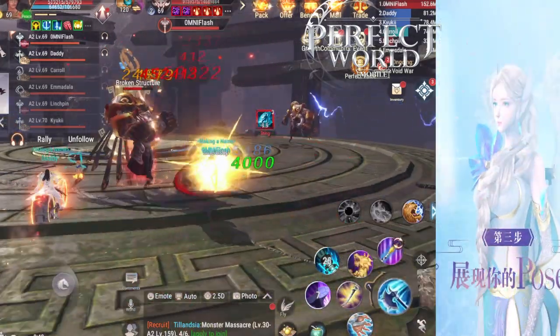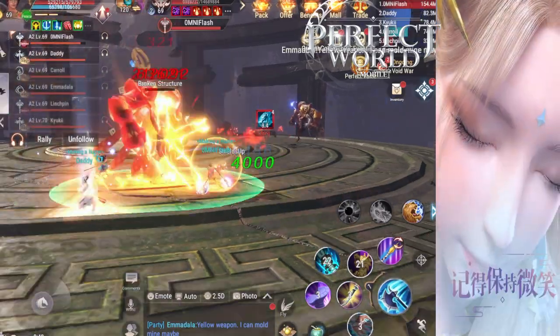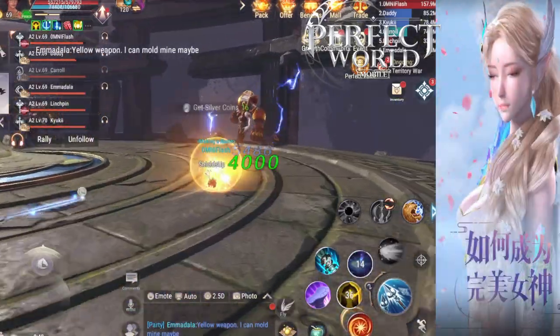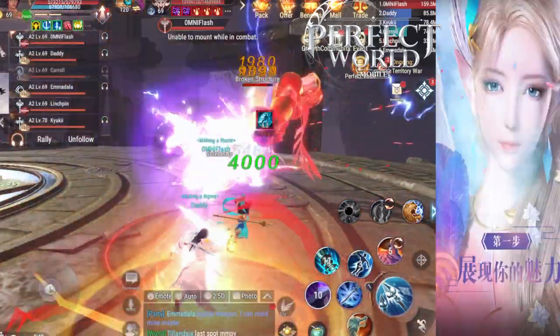It won't be as strong as an orange piece of gear, but it'll be very close. And if you use yellow pieces of gear, you're able to soul fuse without using the legendary mats. You can just use regular universal units. So definitely stock up on those Illusion Shards.